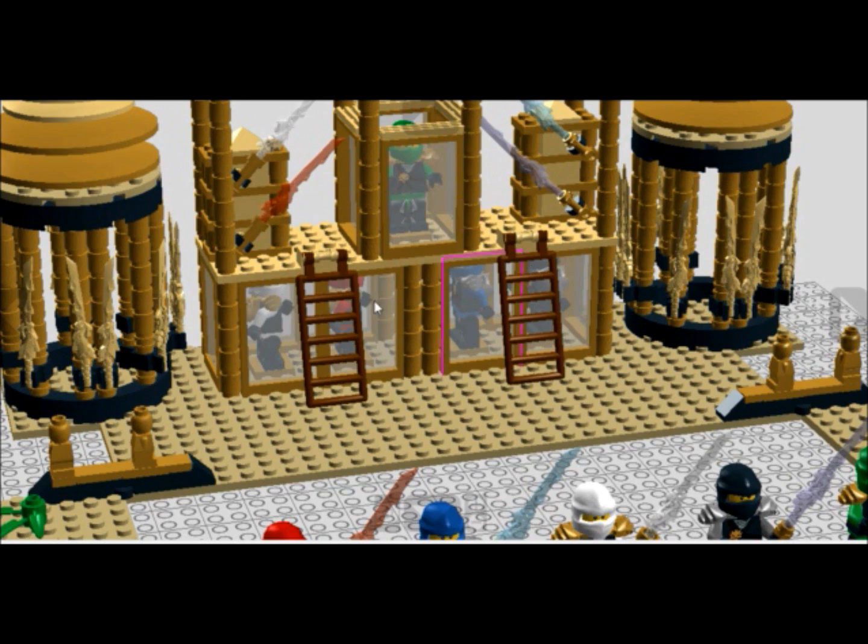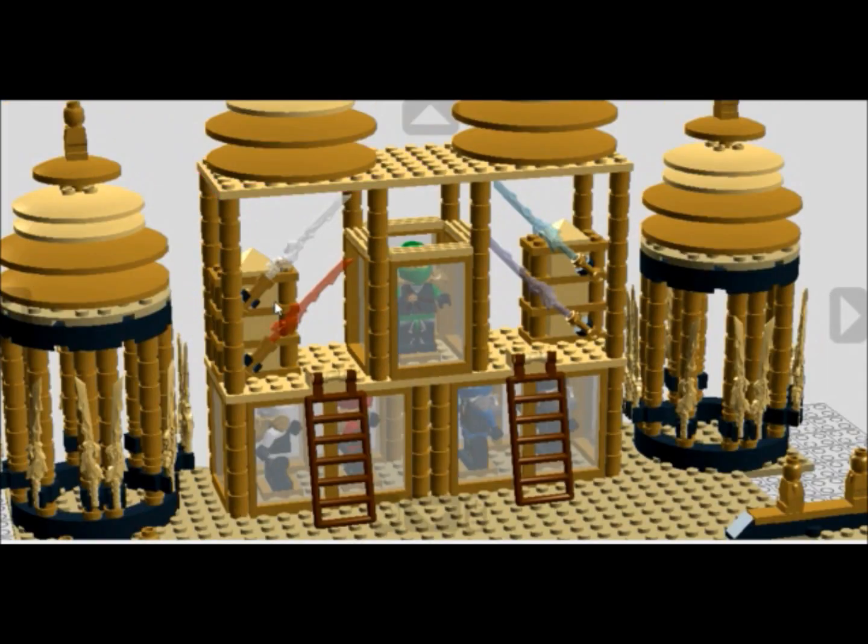Lloyd is in the center and the other ninjas are looking at him, just to show he's like the main one. Here we have all four element blades — the golden element blades — leading towards Lloyd, because he has to get his powers from them. It just confuses me with all the gold, but it's fine.